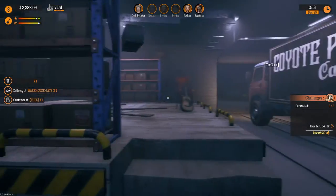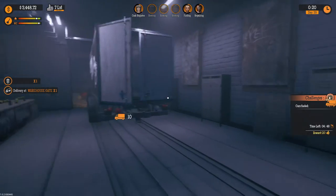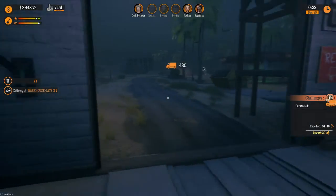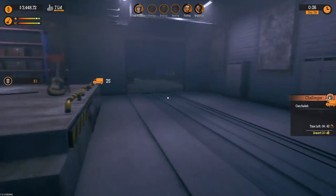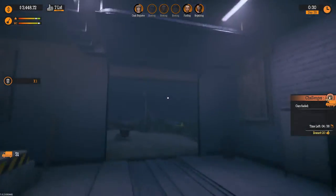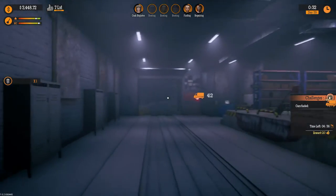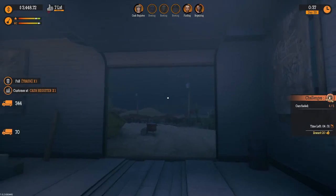Grab that, put it in here — we're good to go. Left click and left click, that's all you have to hit. Close that door — you don't have to close the door, you can leave it open. But make sure you keep your warehouse closed when you're not in here, because stuff won't get stolen from it. Also, if your truck has not cleared the gate, the gate will not close at all, so make sure you watch it and confirm it does close.